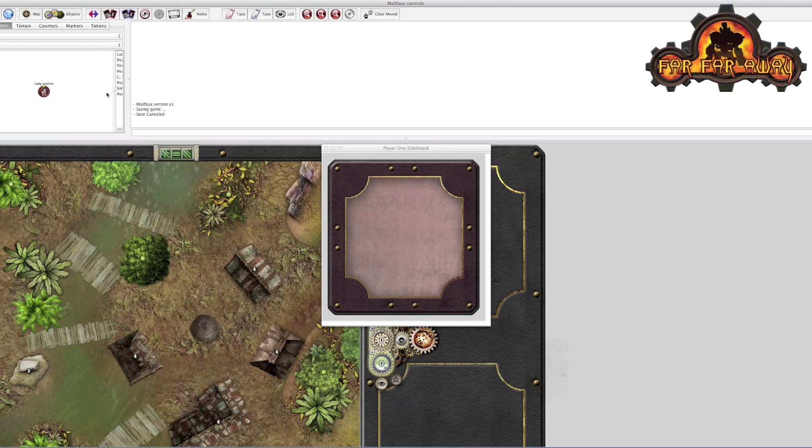So let's construct a basic crew. I'm going to create a Guild crew, so I'm going to grab Lady Justice and some of the minions — the Judge and just one Death Marshal. Actually, let's just grab two.